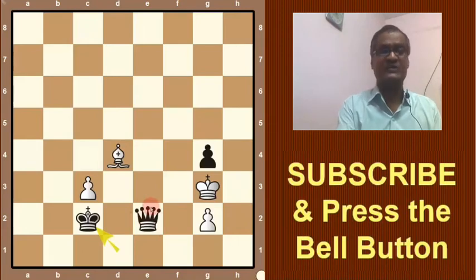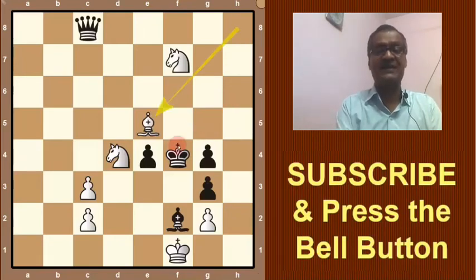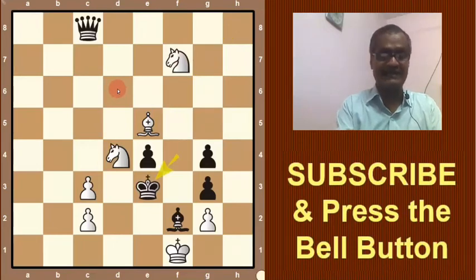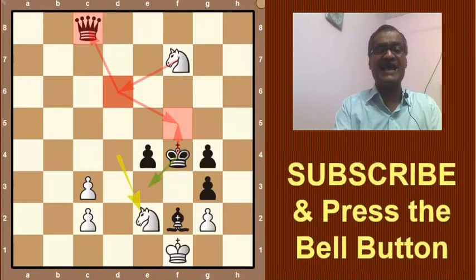So we take the next option. If white tries bishop e5 check, black cannot play king here because the knight will come and take. So king will go to e3. Now bishop f4 check — and the only option is king takes f4. Now knight e2 check.